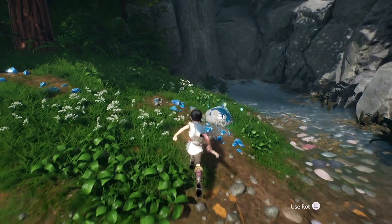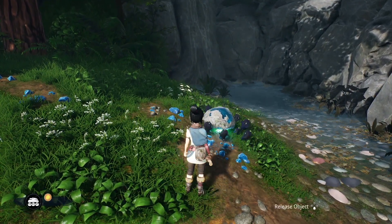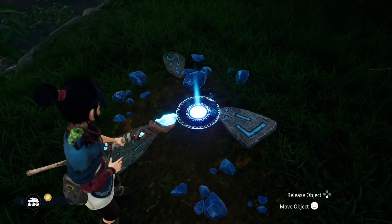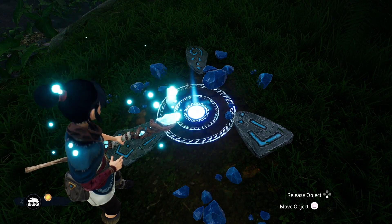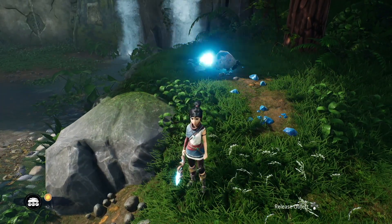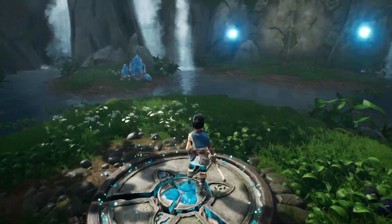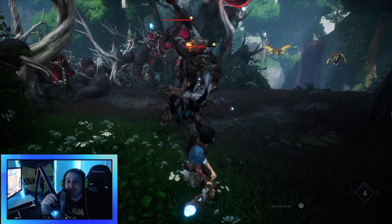Remember what this looks like, because later on in the game you're gonna have to use this mechanic several times. Whenever you see one of these locations with broken rocks, you know you're gonna have to bring another rock into the center of it. Then all you have to do — you probably already know — go to the pressure plate, stand on it, click L1, and boom.